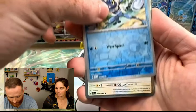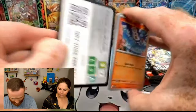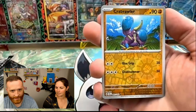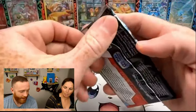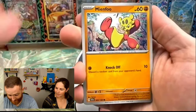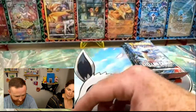Pack one: we got a Salazzle, a Lantern, a Reverse Metatite, a Reverse Aurora, and an Iron Boulder — striking out. Pack two: a Reverse Tauros, a Reverse Frogadier, and a Noctowl. Pack three: a Salazzle, Frogadier, a Driftblim, a Reverse Applin, a Reverse Klingklang, and a Zorora. We are getting absolutely blasted — five for five with nothing. That means we're going to hit an SIR on the next one. I feel it.